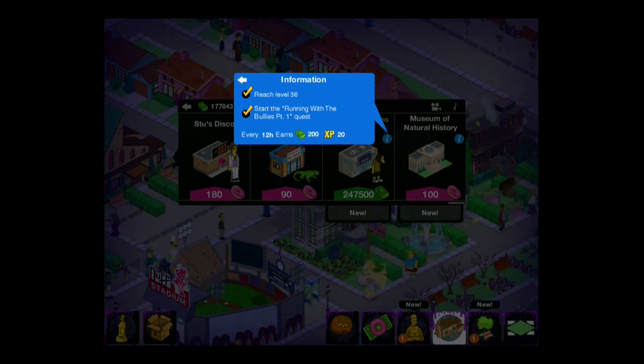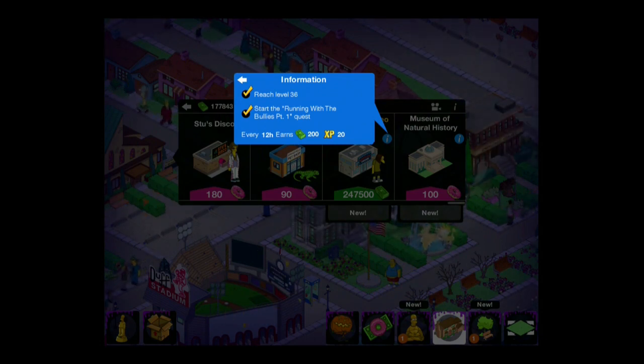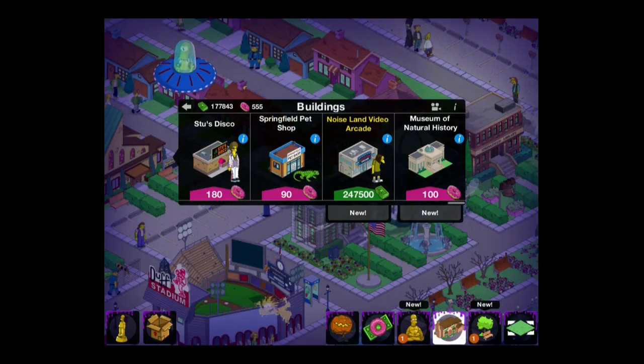This building is going to set us back a cool $247,500 — or to put it another way, a quarter of a million dollars. It's going to give us $200 every 12 hours, which isn't all that great, but it's a cool little design. It's nice to have a kind of an arcade thing, and of course new characters are cool.